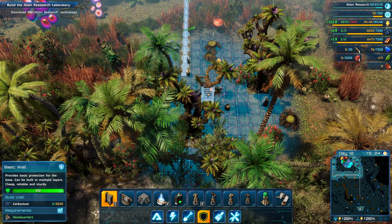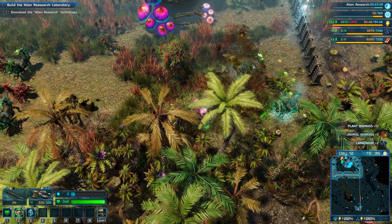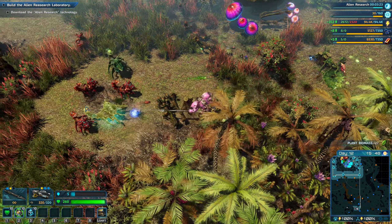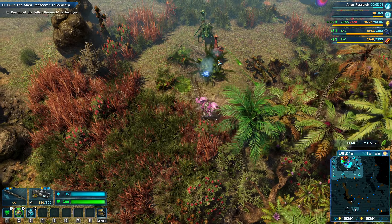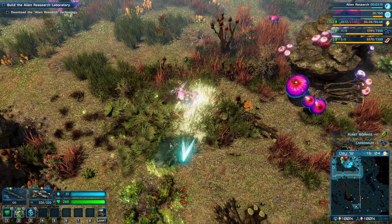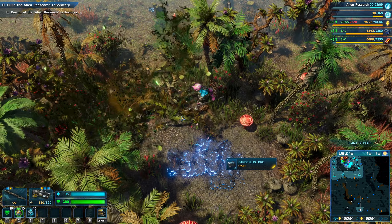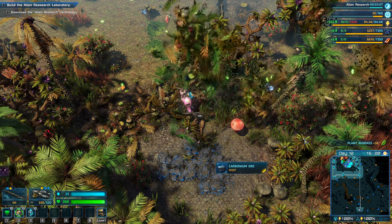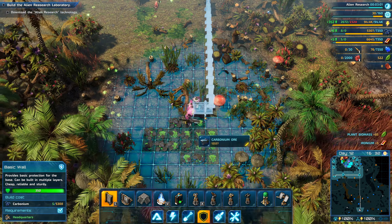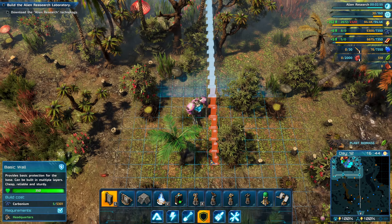Extending the line all the way down. Enemies respawn like that. Let's go around this carbonium here in the alcove so we can actually use it and incorporate it into our base.